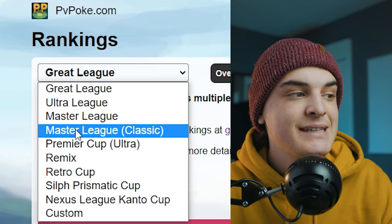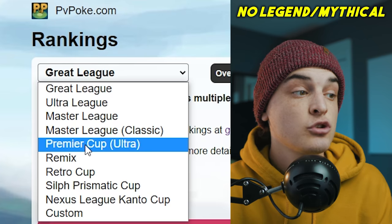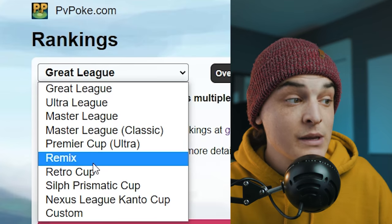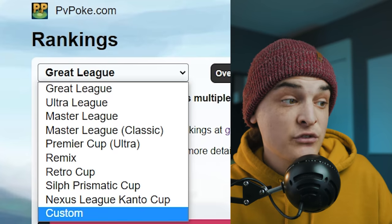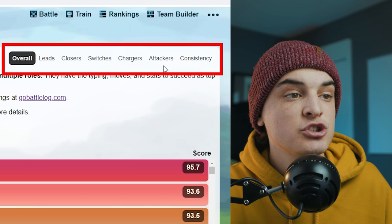Under rankings you can choose Great League, Ultra League, Master League, Master League Classic (level 40 Pokémon max), Premier Cup Ultra (no legendaries), and various special cups. The owner of this website is always updating, so we've got the Remix Cup, Retro Cup, and some Silph special cups — you'll only use those if you're a highly competitive player.